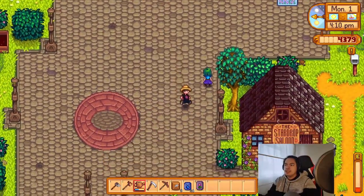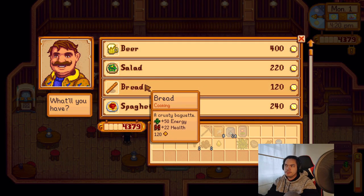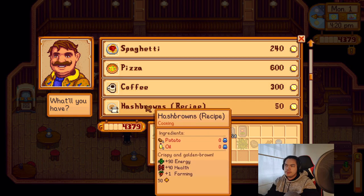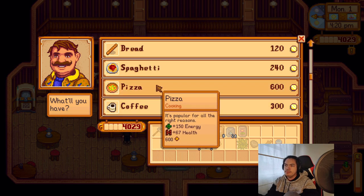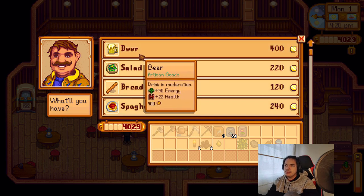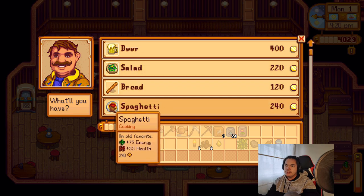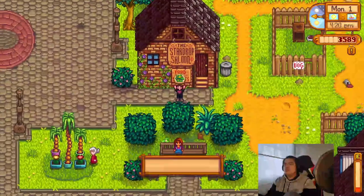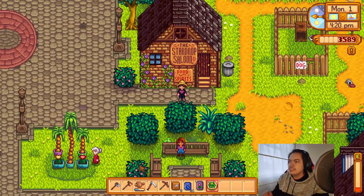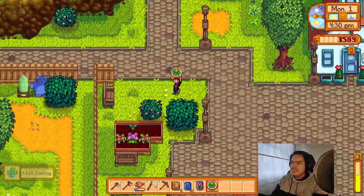We're definitely going to need to eat something. Tomorrow we'll go water the plants and go foraging. We got those recipes — pizza is the best bang for your buck, actually I think it's salad. We got enough energy for sure to plant all the blueberries we bought.